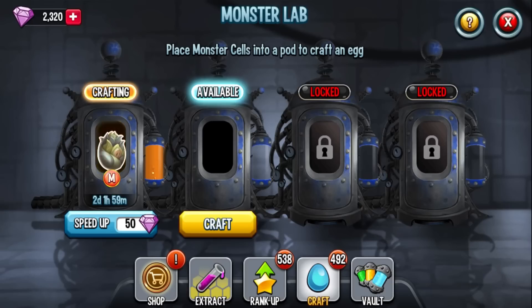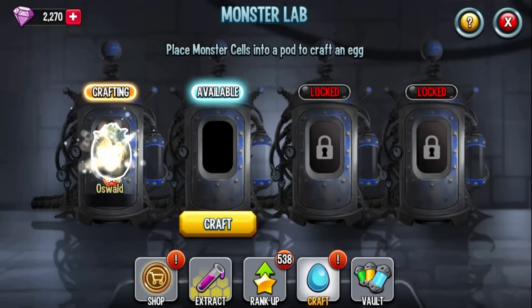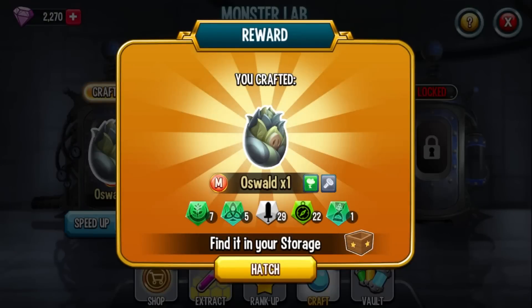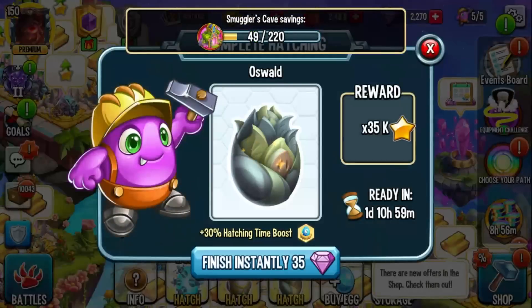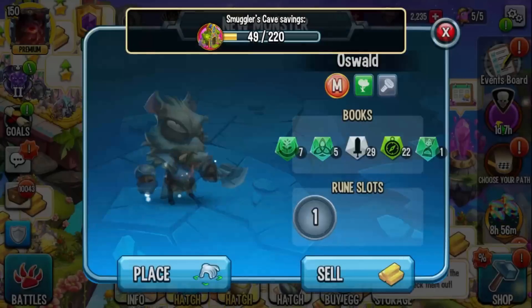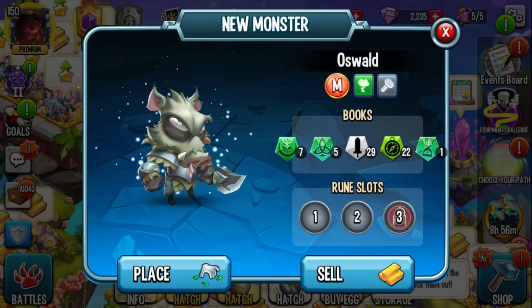Hey everyone, it's Armor Gaming, welcome back to the channel and welcome to Monster Legends. Welcome to a very late exclusive first look at the brand new, and again very very late, Tails monster Oswald. He is a nature and metal monster. Huge shout out to SP for giving me everything I need to make this video — they provided the monster, all the cells to take this monster to rank 5, and any gems I use will also be reimbursed.